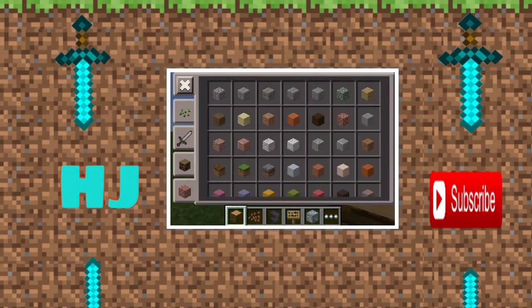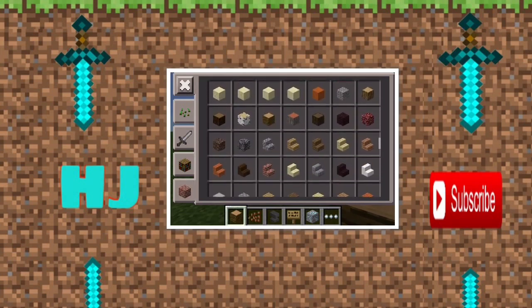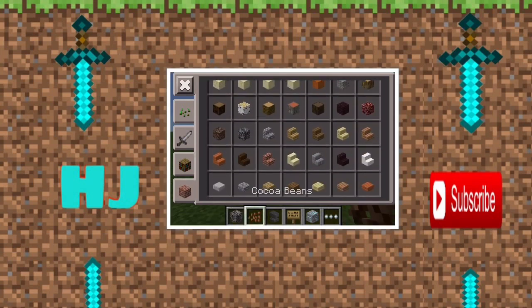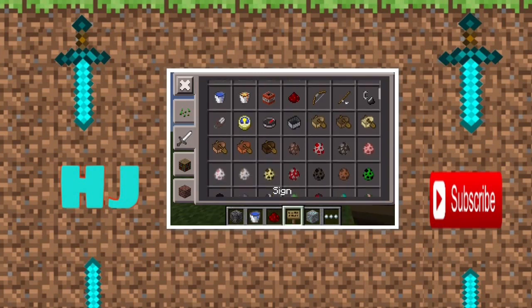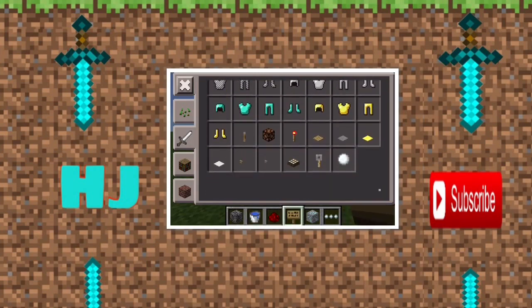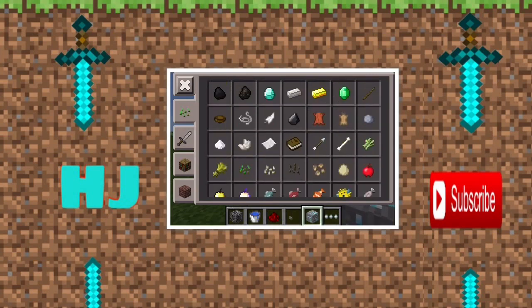The first thing you're going to be needing is any type of building block, but I would use obsidian or bedrock to be safe. And then you get some water, some redstone, a button right there, and then you get, of course, TNT.